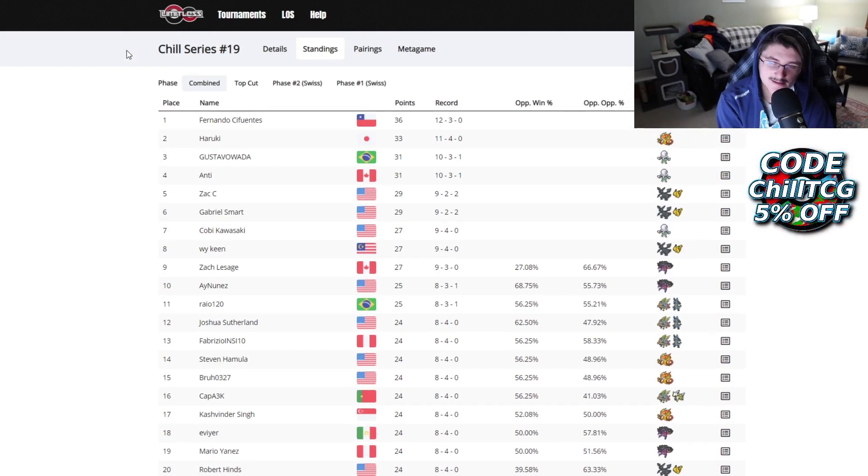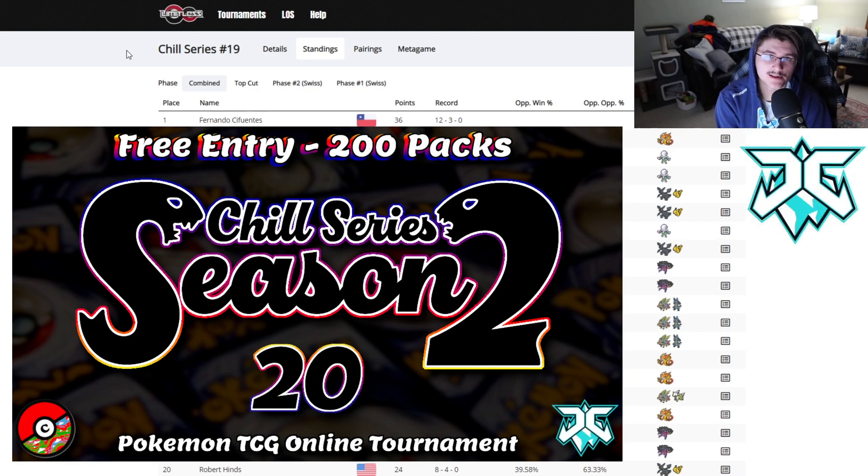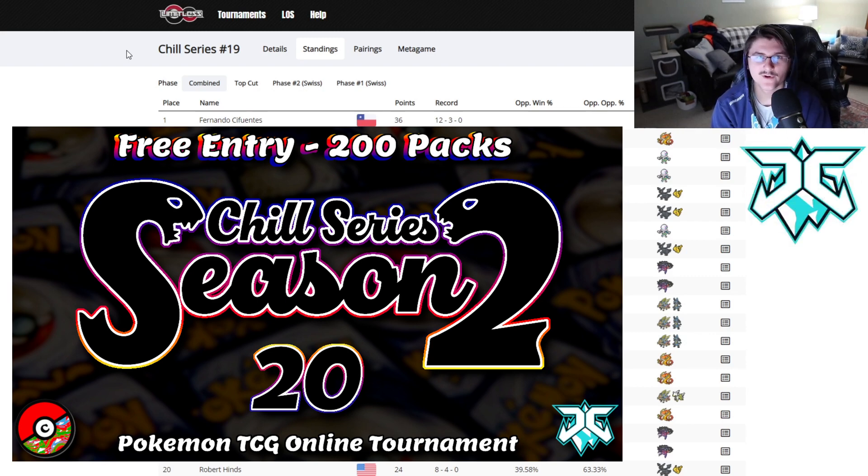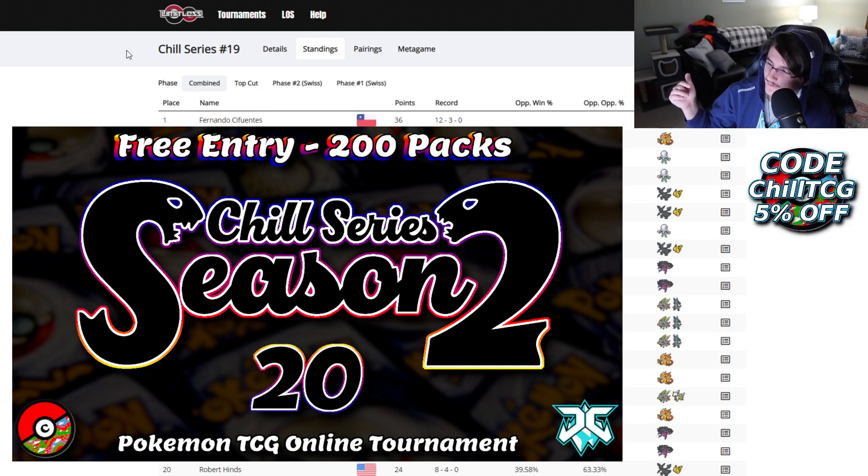Chill Series 20 is actually the last regular Chill Series of Season 2 — you should go play in it on Wednesday. It's free entry with a 200-pack prize pool, sponsored by Card Cavern. If you're looking to qualify for the invitational tournament, this is your last chance before the last chance qualifier. If you're on the bubble or just need a little more points, I highly suggest you come play. Link to register will be down below, along with the link to Card Cavern and Fernando's decklist. Thanks for watching!